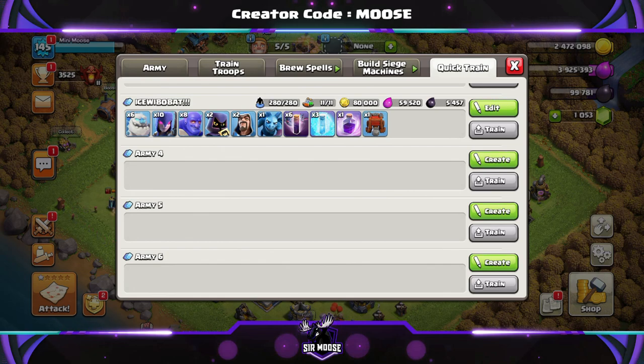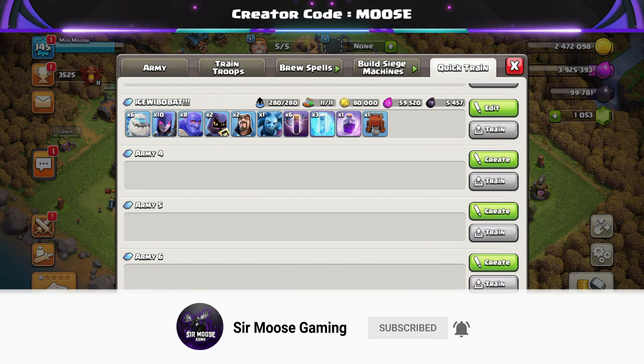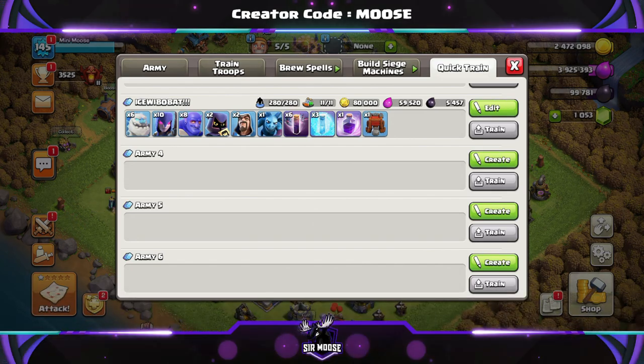More often than not you're going to be using the wall wrecker or siege barracks, and it comes together beautifully. It's a really nice, easy-to-use attack. If you're looking for the best Town Hall 13 and Town Hall 12 bases and attack strategies, make sure you hit that subscribe button and the notification bell and join the Samu's Army — we're almost at 60,000 subscribers, so thank you so much for your support.